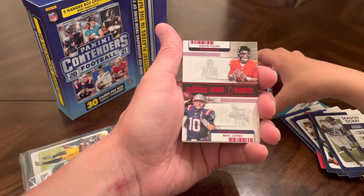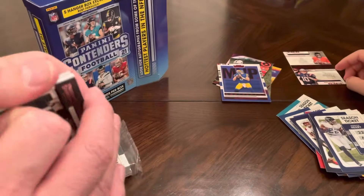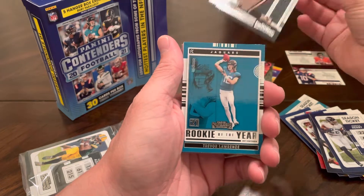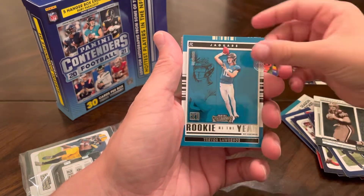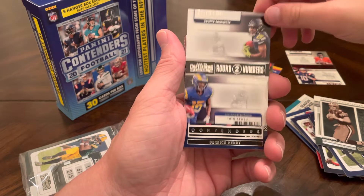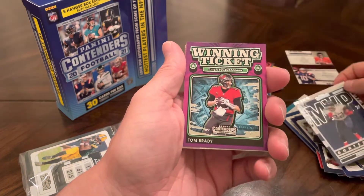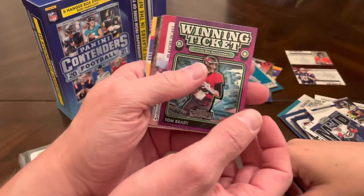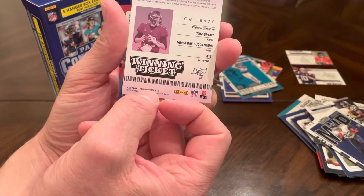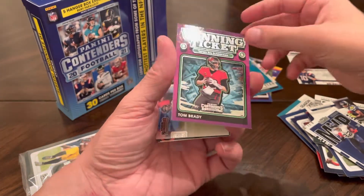Look at the Justin Fields and Mac Jones card — that's a sweet card right there. Put that one to the side carefully, that's a good one. It's Mac Jones and Justin Fields together. Then we've got a Legendary Brett Favre. And then we got a Rookie of the Year contender Trevor Lawrence. Then Dwayne Eskridge, Tutu Atwell, MVP Derrick Henry. Look at the Tom Brady — Winning Ticket. That's really neat, let's put that one to the side.